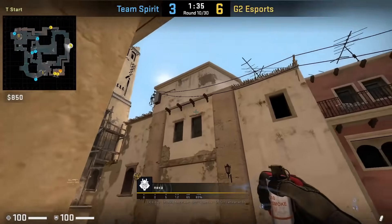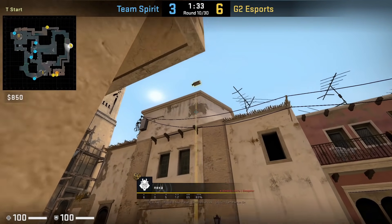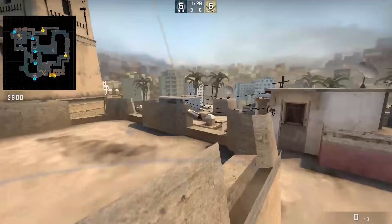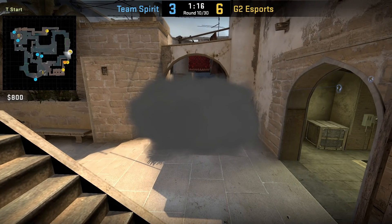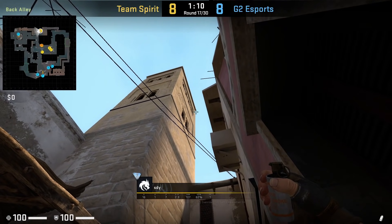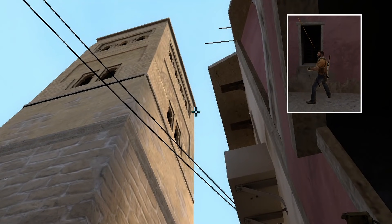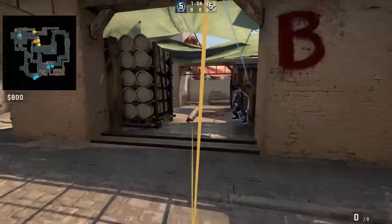Neksa is showing another way to smoke jungle, this time from spawn, next to this back wall, aims to the right of this wood, then jump throw. SDY smokes front B side towards short. He stands next to this window frame, aims below this rooftop, then left click throw. This smoke blocks the view from the bench and allows his teammates to push up from short without having to worry about that angle. Except in this clip, Dexter peeks before the smoke and kills Jacks.